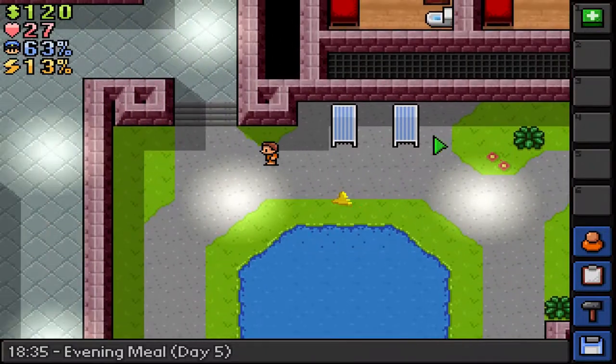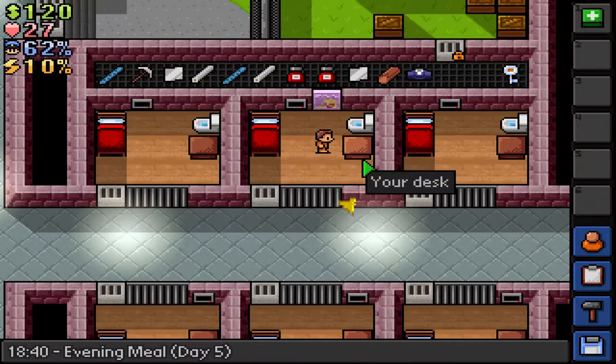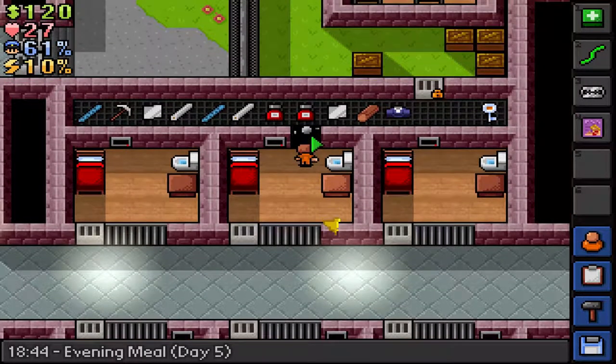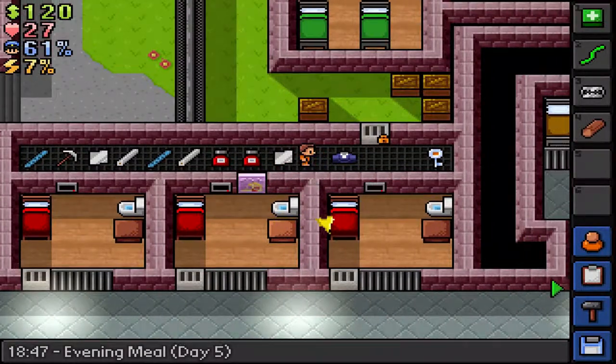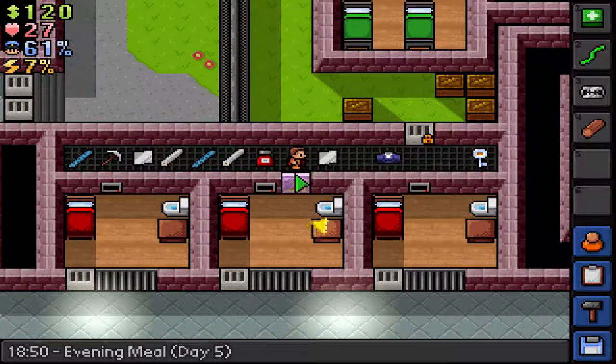We might actually be able to make an even more powerful weapon than that. Let's take a look - wire, razor blade, and timber. I think we got every ingredient to make it, but nope, I need 10 more intellect. That's just great.